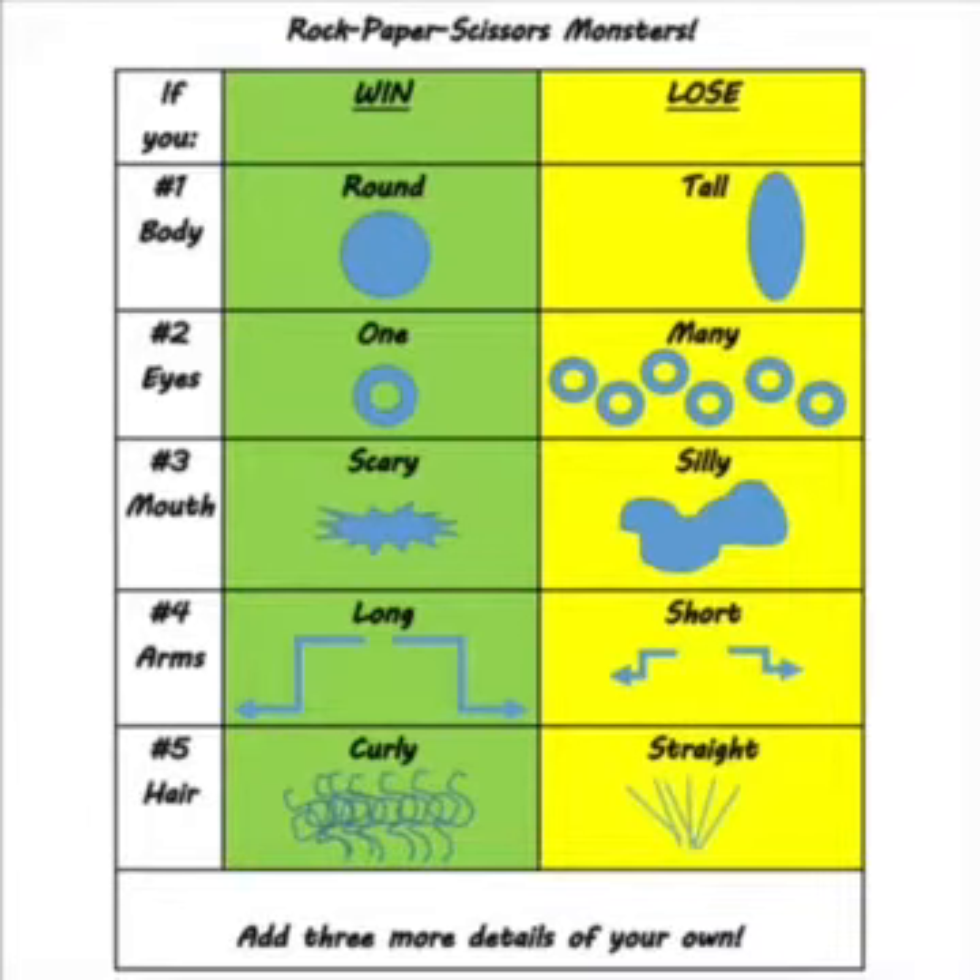Each round on the list tells you a different detail to include in your drawing. Round number one for Rock Paper Scissors Monsters is the body. Since I won and I'm playing Rock Paper Scissors Monsters, the first thing I need to draw is a round body.